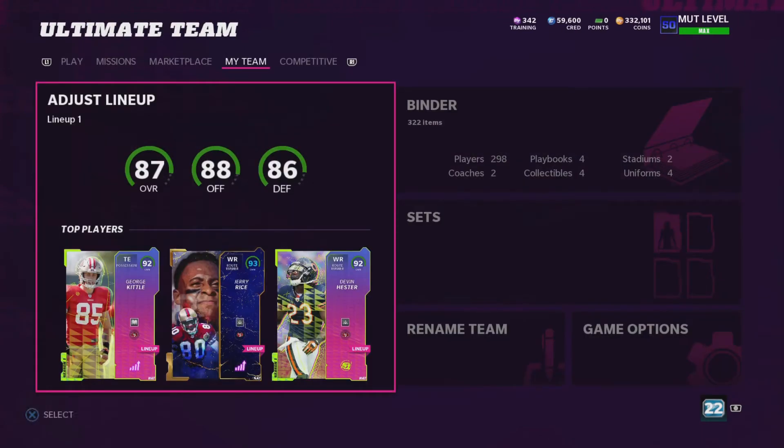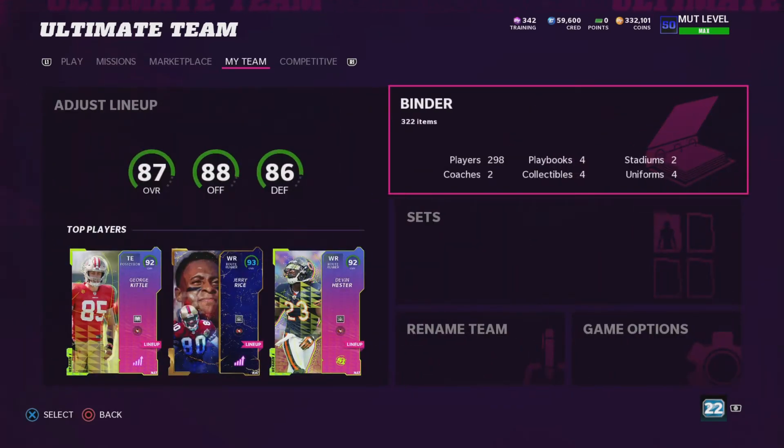I still need to get some coins, but look at that — offense is an 88 overall now. This is looking really good. That's an insane top three. Then when I get Sean Taylor, he's probably going to be up there too. Wish I had enough coins to power him up. That's going to have to come probably in the middle of the week, or I'll have to find a way to scramble some coins together. I'm going to sell these 80 overalls, then I'll get right back with you guys on where we're at with the video.